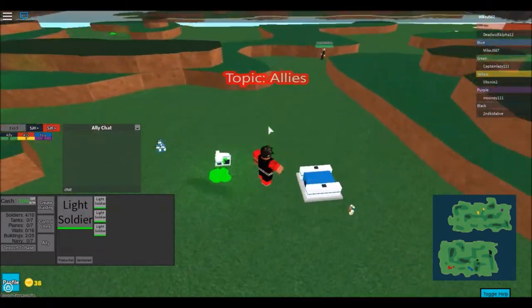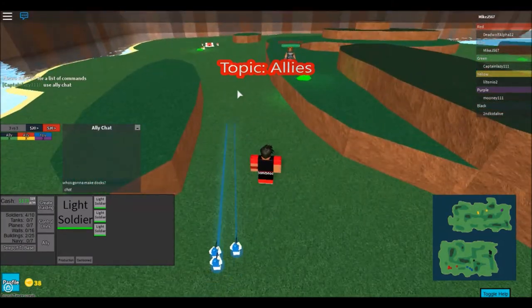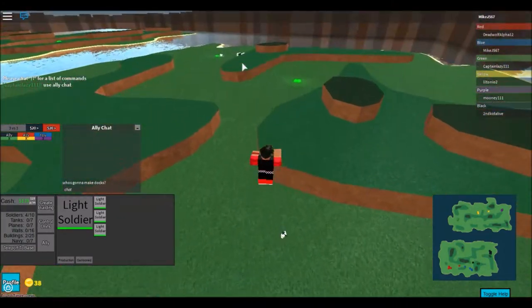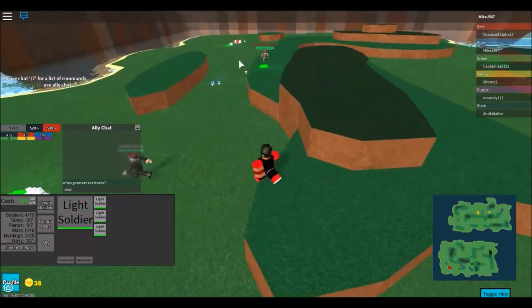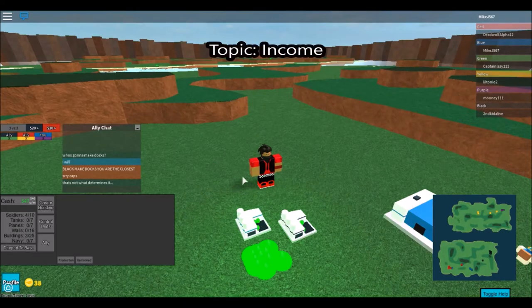The first thing is your allies. You want to be careful who you choose your allies with. I recommend having allies that are near you - see how black is right here and red is over here. You would want to have them near you so it won't be as hard.